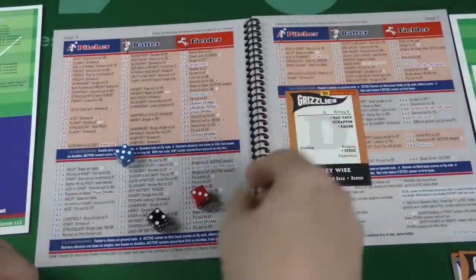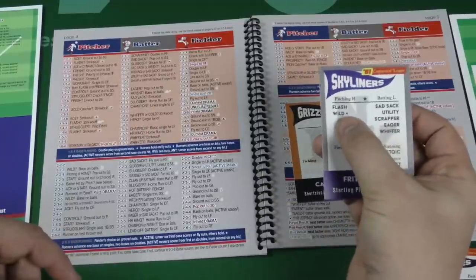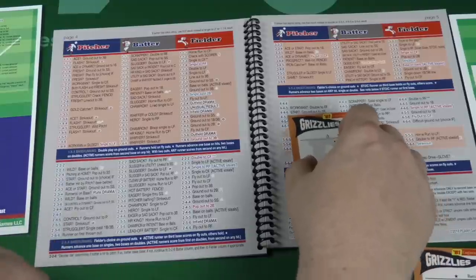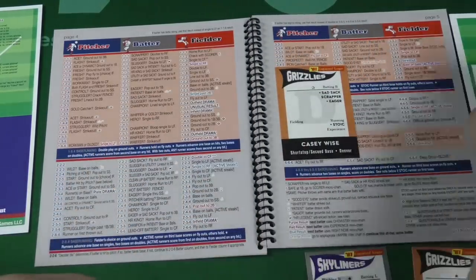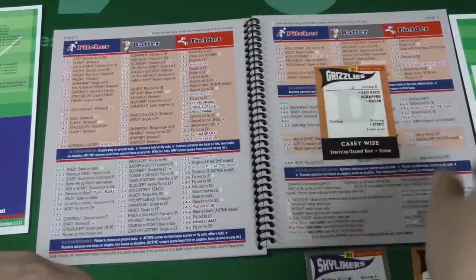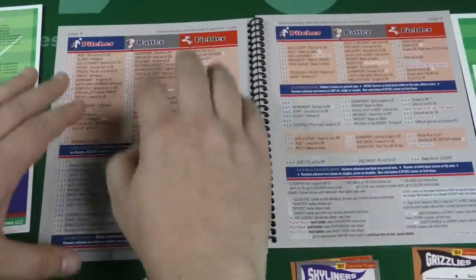The next person comes to bat. We're back to the normal charts - rolling three dice: three, four, five. I check 'is the catcher iron?' I look at the catcher from the other team - no, he's not iron. So it would be a base on balls otherwise. Then I look: does the batter have a good eye? He does not have a good eye, so it's just a strikeout. Since strikeouts are in blue, that activates another sub-chart. But that's kind of it - you're just constantly rolling on this chart.